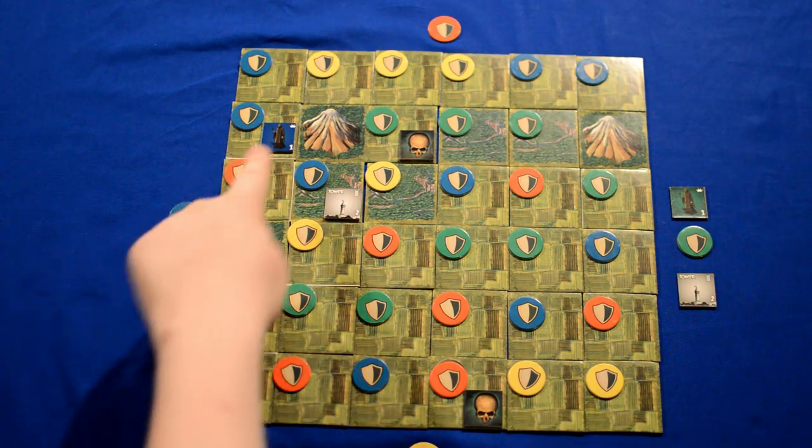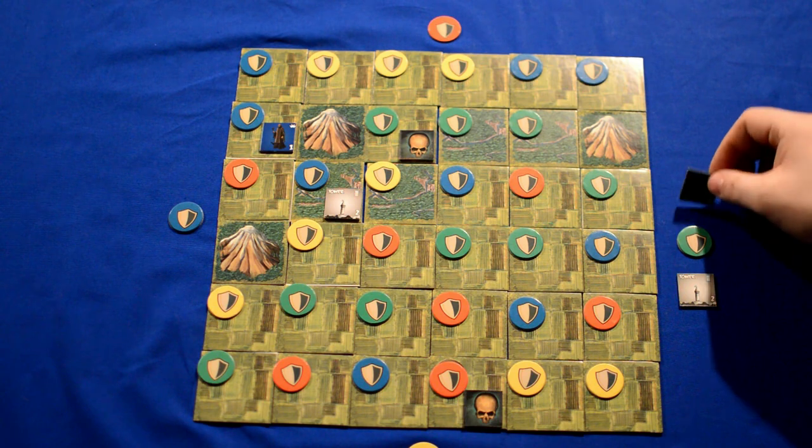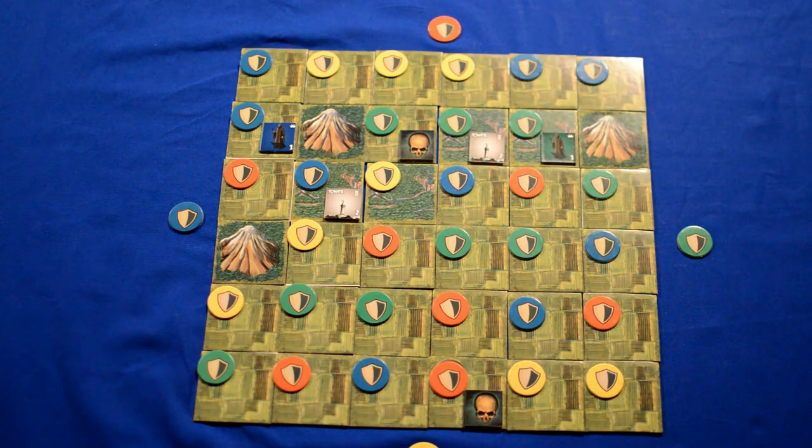If the blue player loses his leader he is out of the game. Green would then place their leader, likely here, and their tower here. There are 4 phases to each turn: plague, support, reinforcement, and movement.